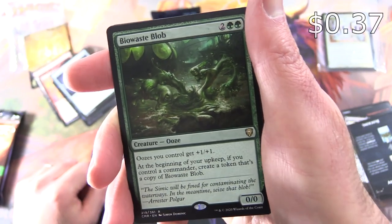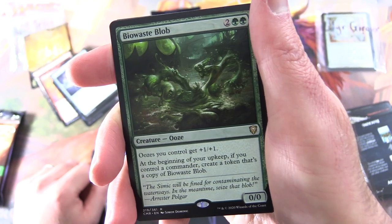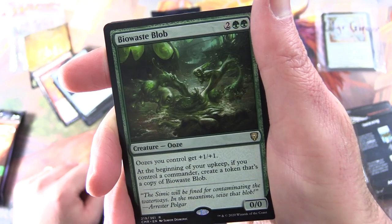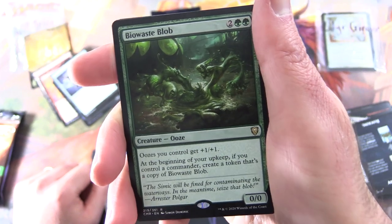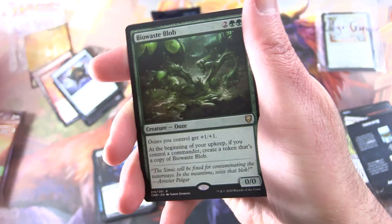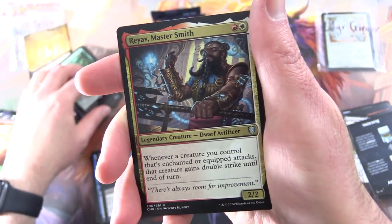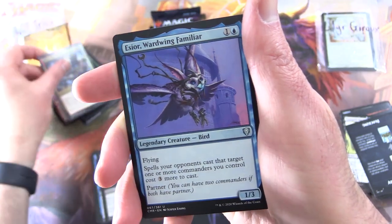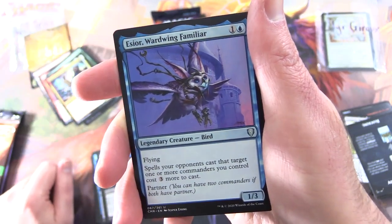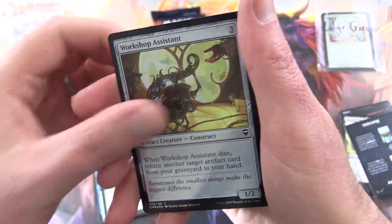Each Ooze you control gets +1/+1 at the beginning of your upkeep. If you control a Commander, create a token that's a copy of Biowaste Blob. I'm going to promote the Prime Slime Secret Lair — chuck a link in the corner. You also get Rayov Mastersmith and Essior Wardwing Familiar, along with a Foil Workshop Assistant.